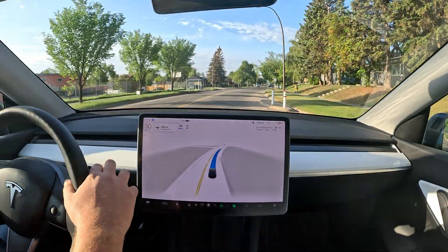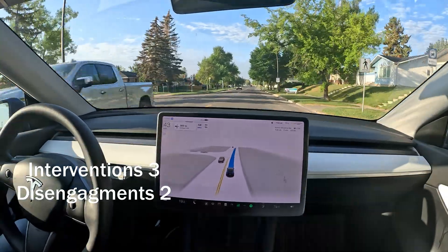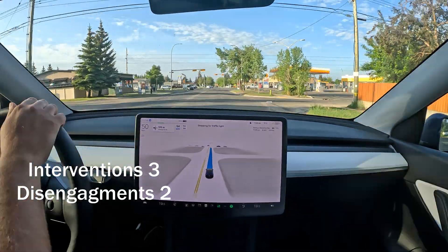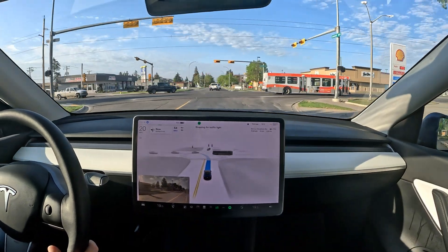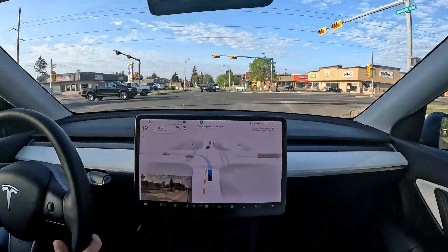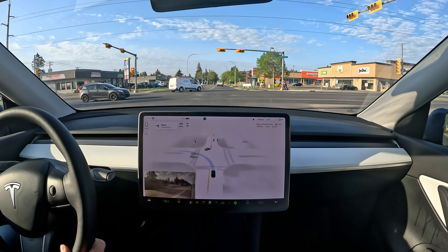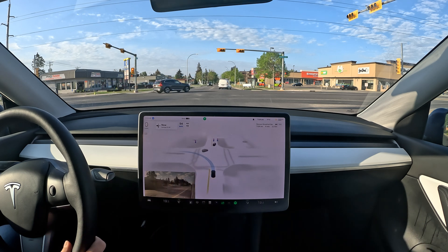End playground zone — at this point it should go back to speed but it doesn't detect that sign either, requiring another intervention. It should also position itself more to the left on this road — I'd like it closer to the yellow line on this unmarked two-lane road.